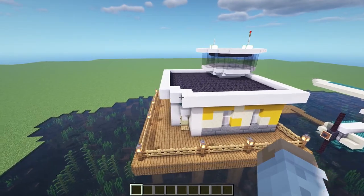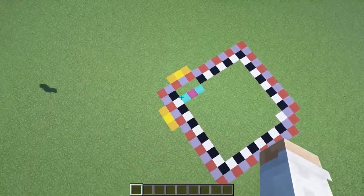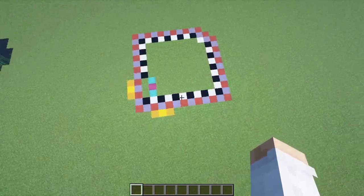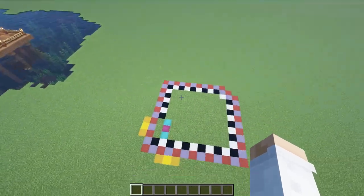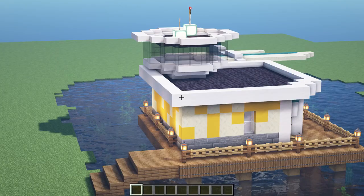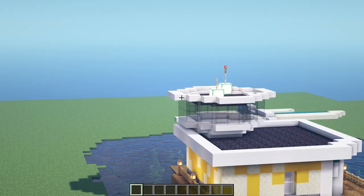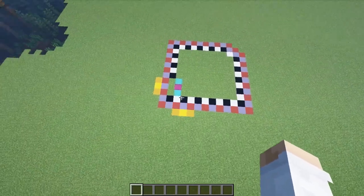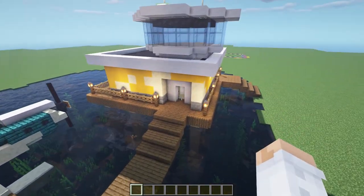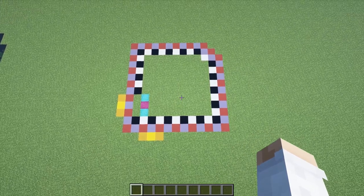This might look a little weird but let me walk you through it. The black and white is an 11 by 11 square with a little diagonal. The red and bluish blocks are the overhang, the yellow blocks are a small overhang from the top, and the warped and crimson wood blocks are the door recessed into the side. I hope that's followable — let's crack on with building it.